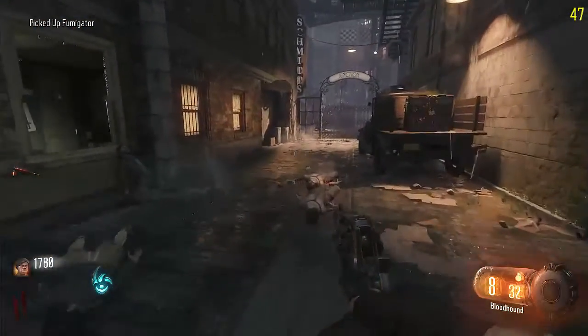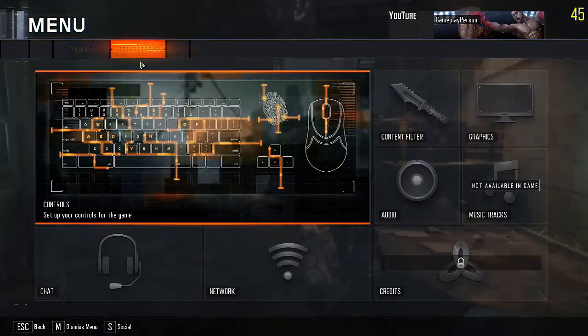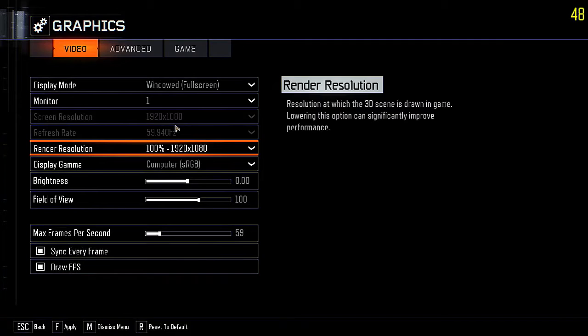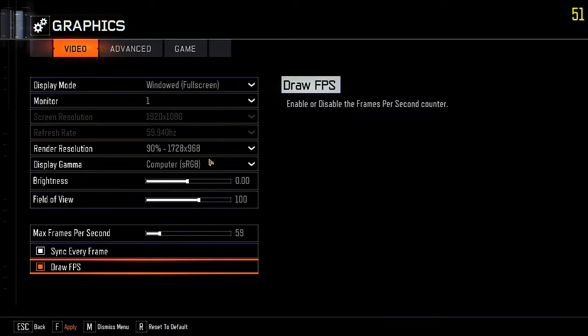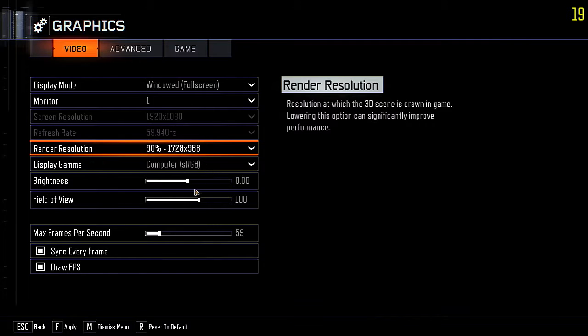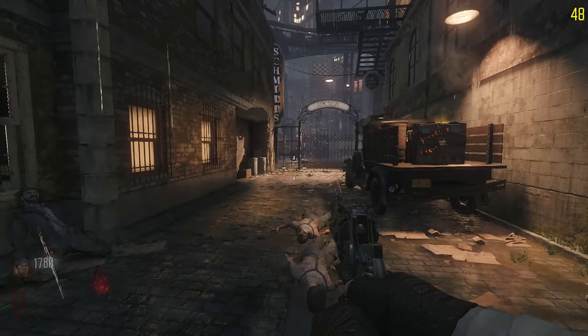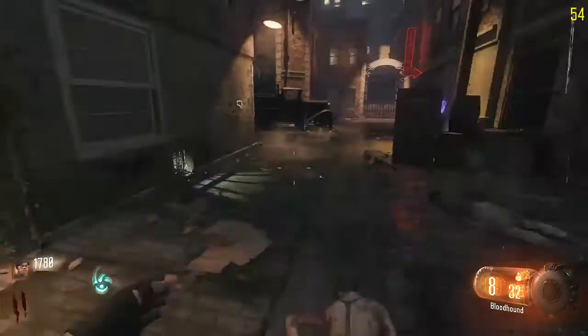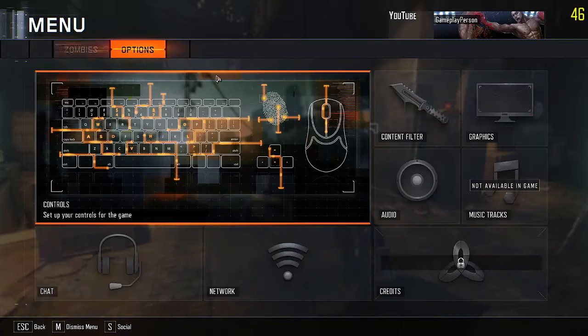Even if you're getting 60 FPS sometimes it stutters, but it's not stuttering right now. If you're still getting low FPS, go to Graphics and change your render resolution to 90%, or lower for even better performance. Press Apply, go back into the game — it might look a little more blurry but you'll get way better performance.